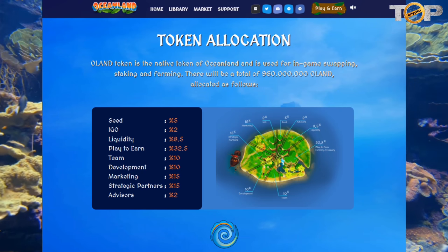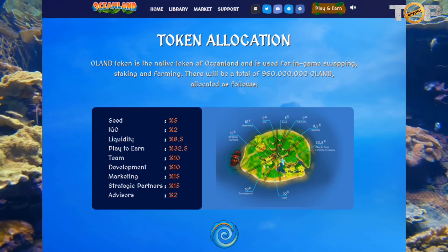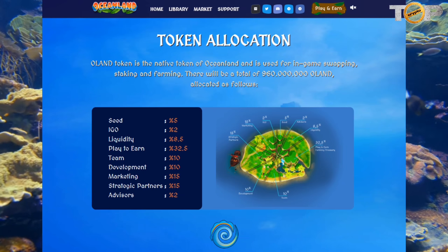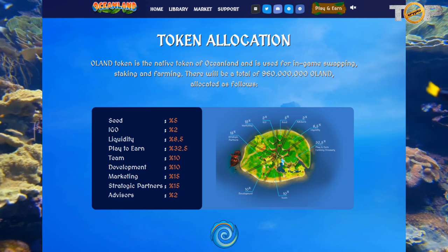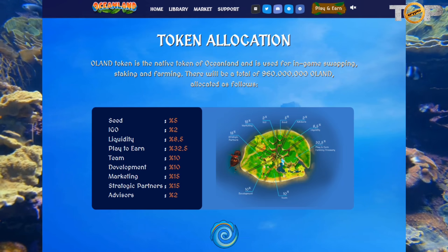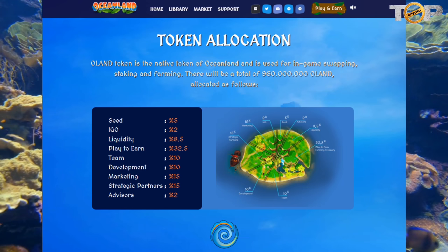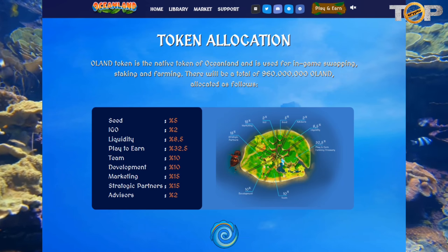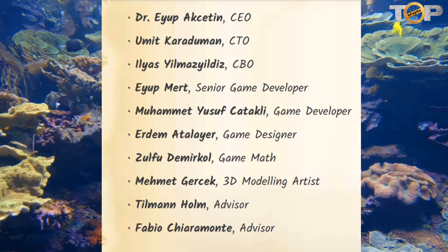Token allocation — OLAN token is the native token of Oceanland and is used for in-game swapping, staking, and farming. There will be a total of 960,000,000 tokens allocated as follows: Seed 5%, IGO 2%, Liquidity 8.5%, Play-to-earn 32.5%, Team 10%, Development 10%, Marketing 15%, Strategic Partners 15%, and Advisors 2%.